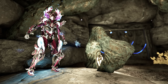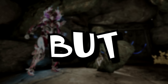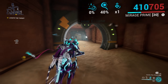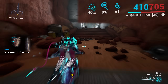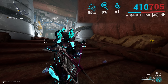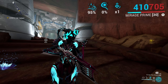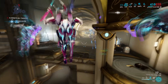Eclipse has a special set of rules when it comes to subsuming it onto other frames or even some abilities onto Mirage. Eclipse is a very strange ability because it can do two very different things depending on whether your Warframe is standing in a bright area or a dark area. In a bright area you get upwards of 200% bonus weapon damage, and in a dark area you get up to 75% damage reduction and reduce enemy accuracy by 75% as well. All of this is affected by power strength, though the damage reduction is capped at 95%. The downside is that it's somewhat out of your control, as it is dependent on environmental lighting.